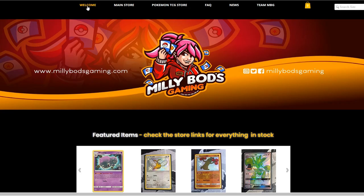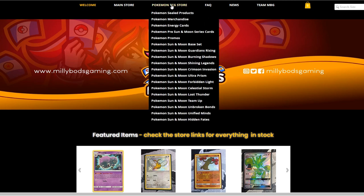If you're from Europe, MeleeBotsGaming.com is a great option to get your cards from. They have all sorts of sealed products, merchandise, and all the sets available from Pokémon Sun and Moon upwards, including the latest Hidden Fates set. Don't forget to use the TableMon code when checking out to get a further 5% off your final purchase.